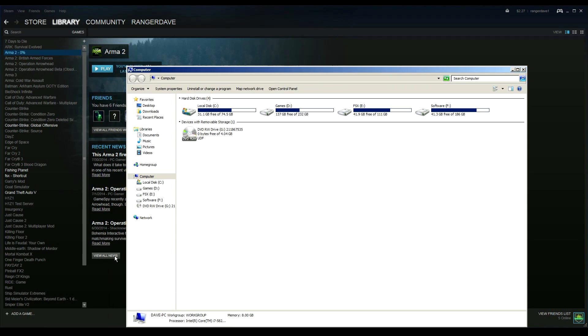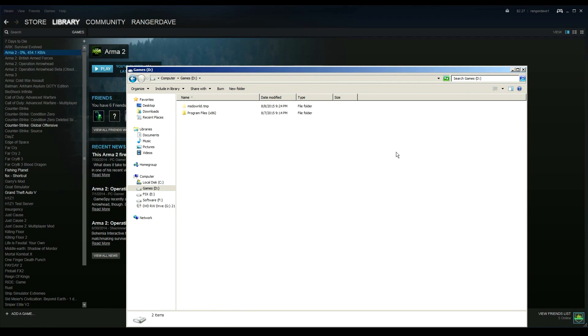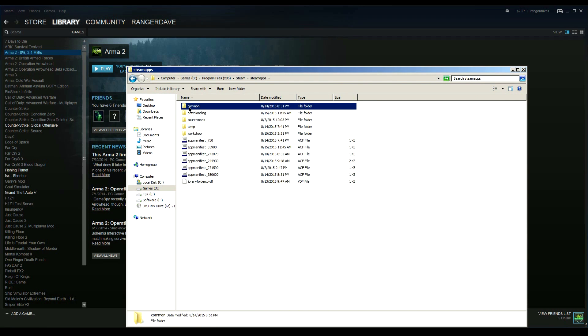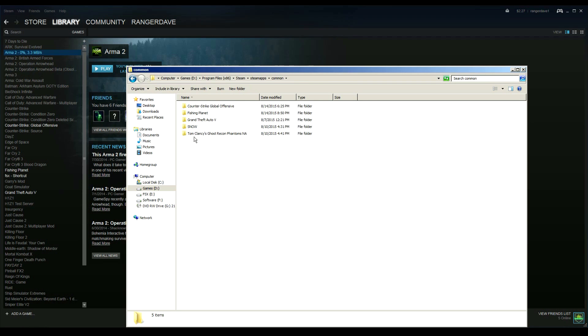Just a side note: this is being installed into Program Files/Steam/SteamApps/Common and then your game. It's not showing yet because it's still installing but it'll show up soon. So your path, when it comes time, is going to be the drive you installed on — mine is D — and then Program Files/Steam/SteamApps/Common and then the actual game.